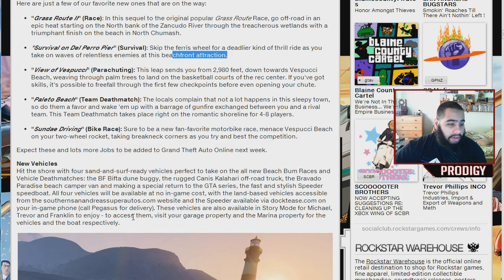They're adding new vehicles — only four. It says it hits the shore with four sand-and-surf ready vehicles, perfect to take on all new Beach Bum races and vehicle deathmatch. Including the FBF, the pizza dune buggy, and the Rudge. I'll have a link so you can read all the details.